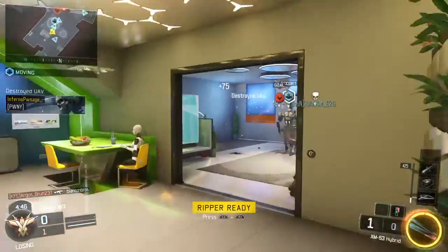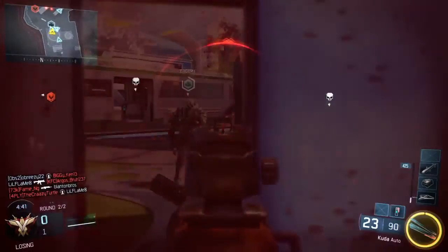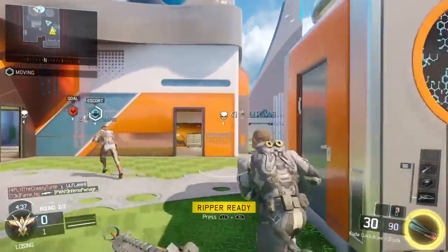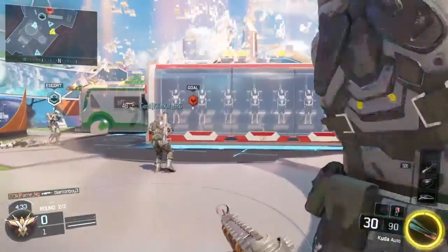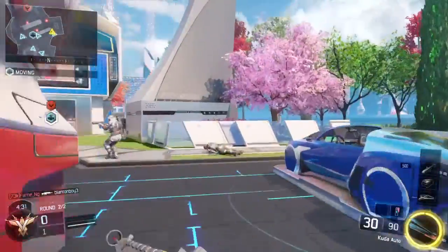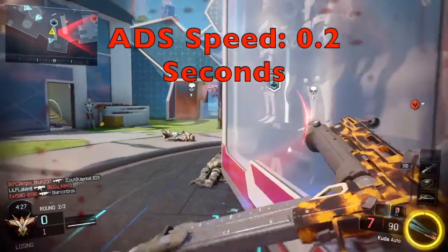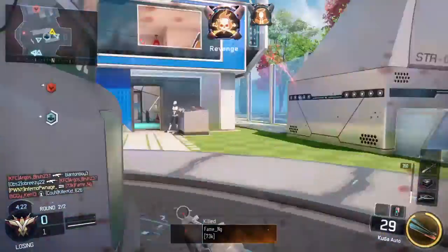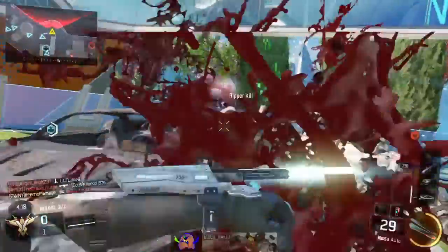Next up we'll be talking about the ADS speed, which is aim down sight speed. That's about 0.2 seconds, or one fifth of a second, which is pretty average for all the SMGs. But I would definitely recommend putting on a quickdraw. Quickdraw is really great if you like to rush — I just run in and get myself killed half the time, but that's my playing style, and if that's your playing style, I would definitely recommend the quickdraw grip.